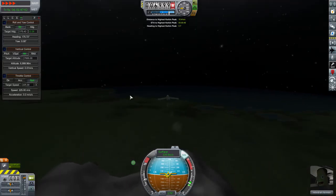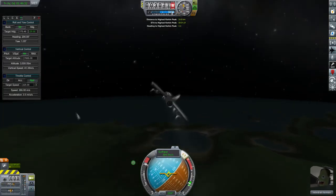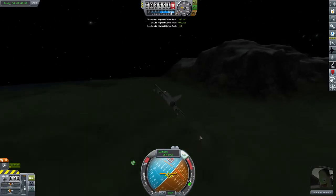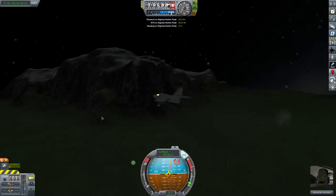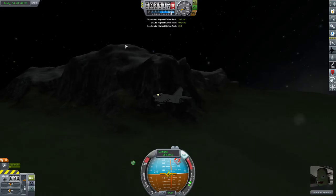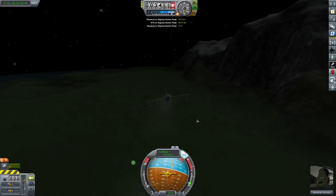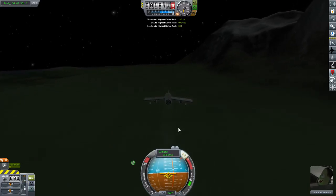There we go — we just passed over the highest point on Kerbin. We nearly had a catastrophic moment trying to do some maneuvers at four times time acceleration. Very steep cliffs here — and we can attest to the fact it was very close to 7000 meters because we didn't clear that peak by much. This looks a little bumpy — probably looks even worse in the daytime, so since it's nighttime we won't have a chance to chicken out.